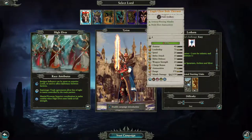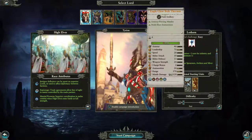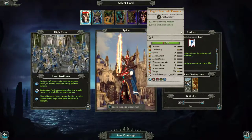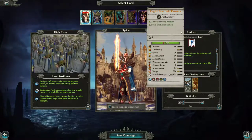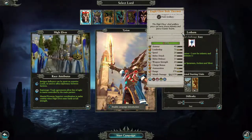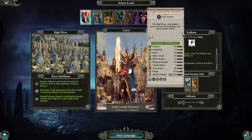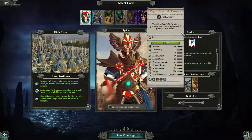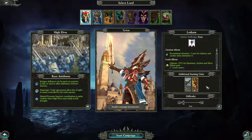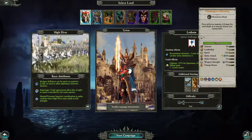Lord effects: upkeep minus 35% for spearmen, archers, and Silver Helm units. Lord's army — additional starting units, only two. Eagle Claw Bolt Thrower — field artillery, armor piercing missiles, multi-shot ammunition. Seems pretty cute. High Elves' chief artillery piece — can mow down infantry and pierce giants' hearts. Sweet. Flame Spear Phoenix.